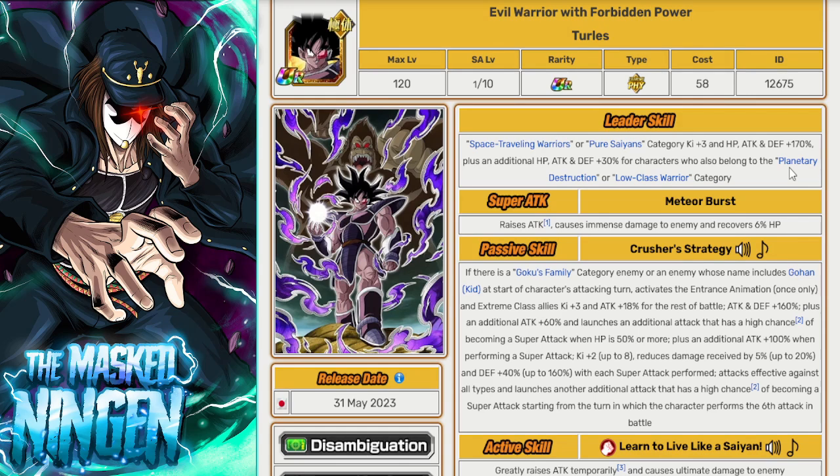Turlez actually has a better leader skill for this EZA than LR Cooler in terms of coverage, because a lot of the Movie Bosses under Cooler's leader skill, if they're not on Transformation Boost, aren't getting the full 200%. Whereas a lot of the units we've talked about in this guide are going to get the full 200% leader skill from Turlez. If you pulled him, he's going to be really good. Because you're fighting a Goku Family enemy, he actually gets his entrance animation, which gives everybody a permanent buff, and you can use his active skill from turn three. He's probably the best leader for the event because of his category leads and his intro animation being activated — but he's not an LR, so the more TURs you have, the more issues you can run into with turns where you can't activate Legendary Power.